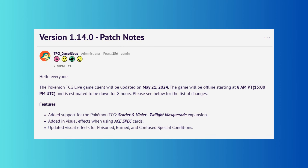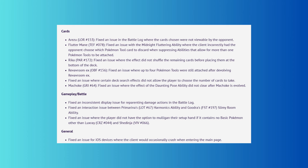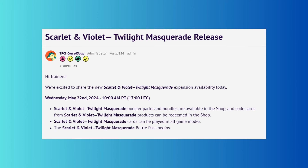Taking a look at the launch details for Twilight Masquerade, we'll be getting our typical 8 hours of maintenance on Tuesday, May 21st, beginning at 8am Pacific, 11am Eastern. The patch is massively disappointing if you want new features, as it doesn't have any, but we are getting new special condition visual effects and ACE SPEC visual effects when using them. The number one most reported issue right now — Great Tusk only milling one card when you have zero cards in deck — is unfortunately not listed in the patch notes, so it will continue to be broken two months after release. Twilight Masquerade will then launch a day earlier than expected at 10am Pacific, 1pm Eastern on Wednesday, May 22nd, which is also when you'll be able to redeem pack codes.